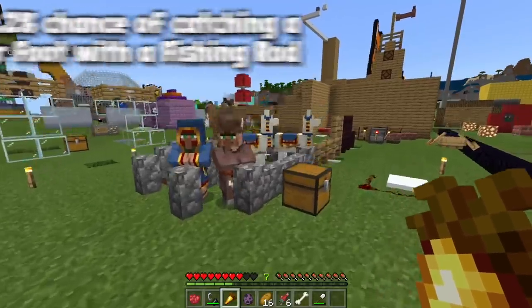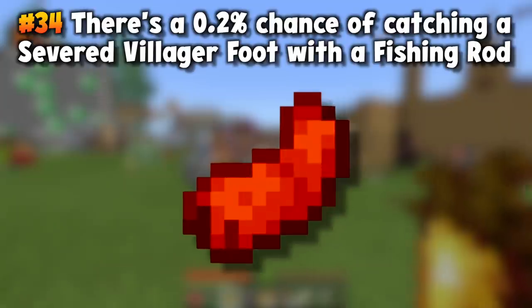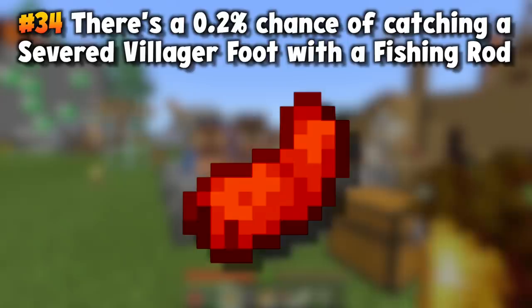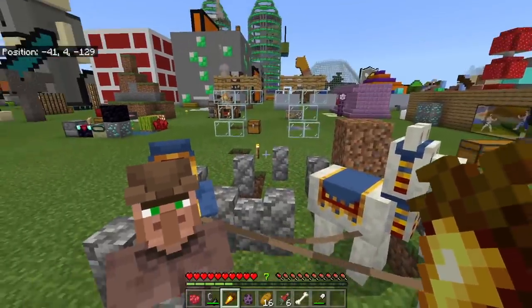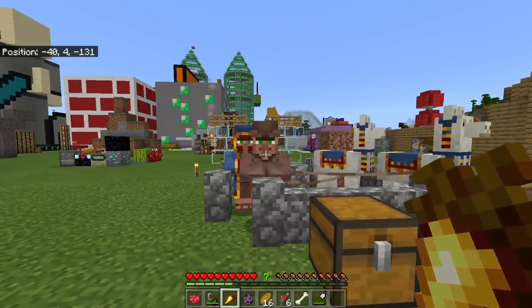There is a 0.2% chance of catching a severed villager's foot if you use a fishing rod, and it goes up to 0.6% if you use a Luck of the Sea fishing rod. That's pretty good, but you've probably got facts you already know. So here is the ace-in-the-hole fact for people who've already read every page of the Minecraft wiki and know about the severed villager's foot and dyeing shulkers.